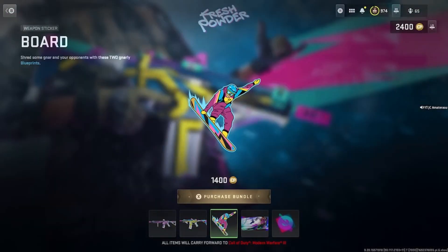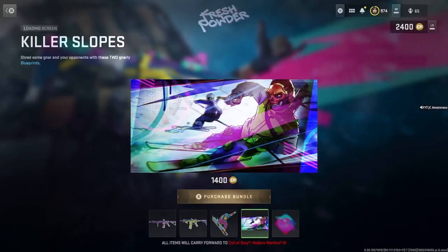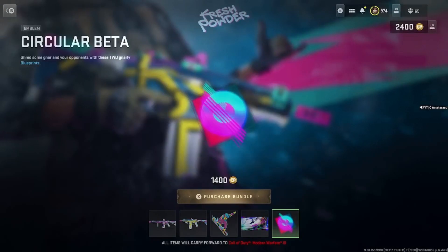Not really messing with the camo at all — it's really like weird and boring. Got the weapon sticker, got the Killer Slopes loading screen — that one looks pretty lit if you like to ski. Then there's the Circular Beta emblem.